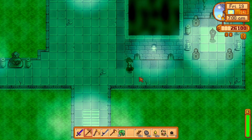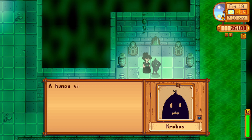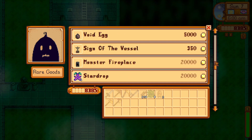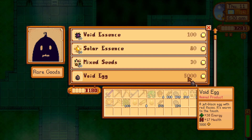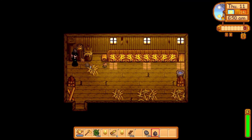Krobus is located on the east side of the sewers. Interacting with him lets you talk to him and access his shop, which has permanent items as well as rotating stock depending on the day. For permanent stock, Krobus will have an unlimited number of void eggs available to purchase for 5,000 gold each. Although very pricey, this is useful for late-game farms that want more void chickens in their coops.